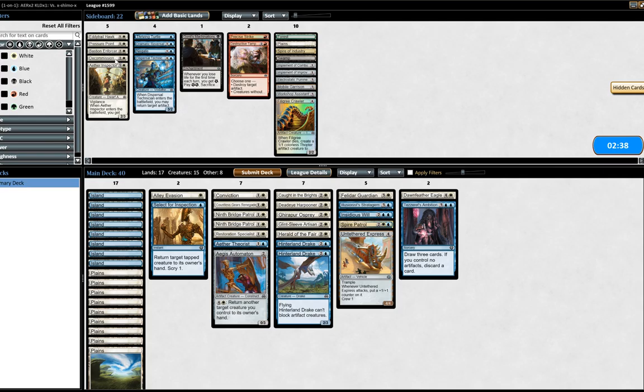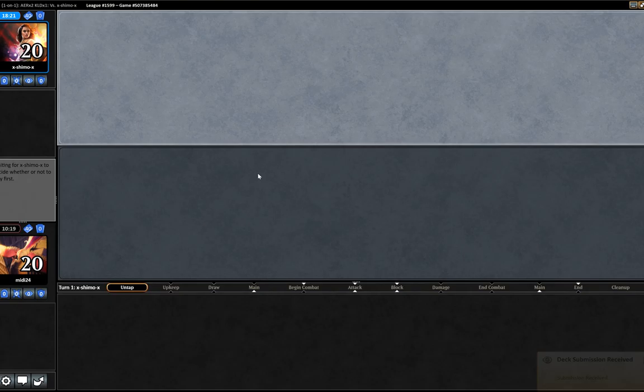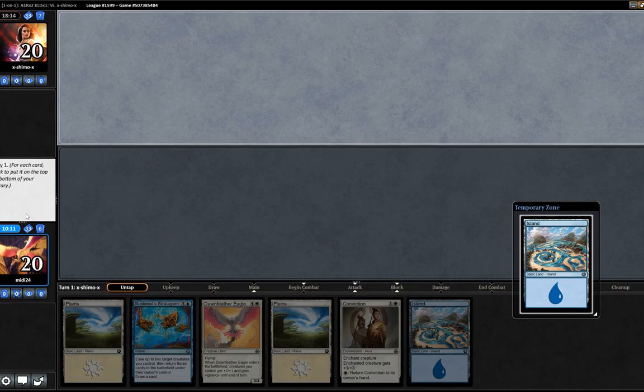I keep thinking about putting Decommission in — it is tempting, but I think we're okay. I think we can just run this back. That was a better draw that time, which was good. I'm very pleased that 2 life didn't make the difference. We obviously have to mulligan this — a little bit disappointing. This is not great, but I think we have to keep. We'll put that to the bottom. This is a disappointing hand — this could be a horrible way to go out.